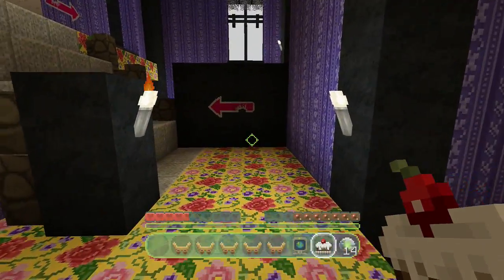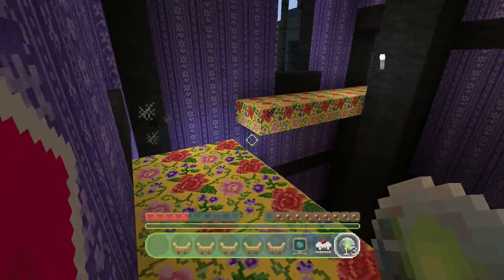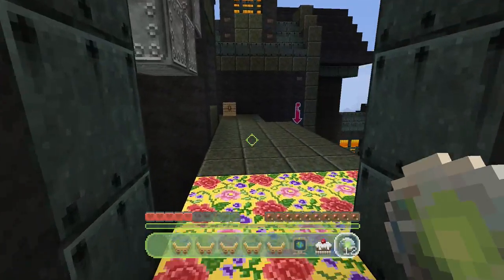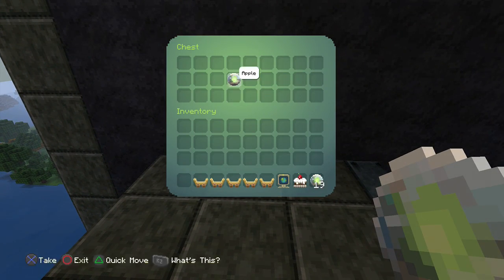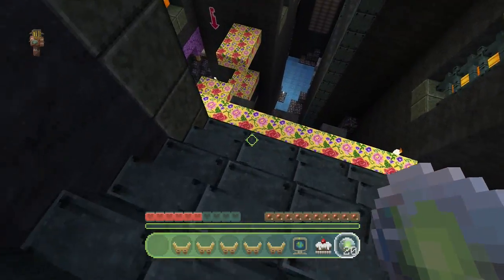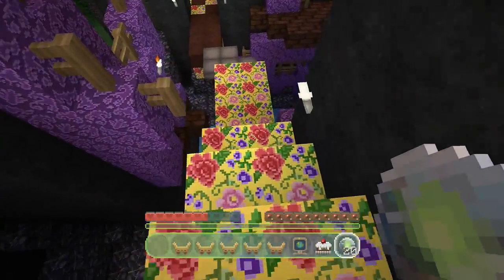Where am I? Okay, we have to go this way. I haven't been this way yet, have I? No, I haven't. We might have just skipped past everything we had to do, which was basically just climb those stairs, but it's not a big deal. We're going to go straight down.